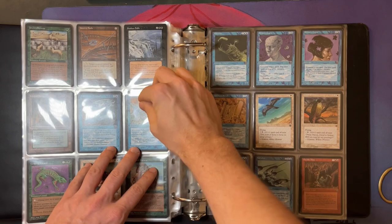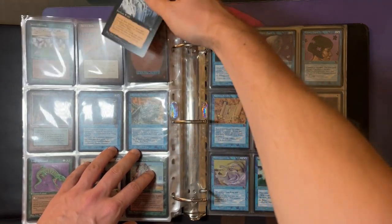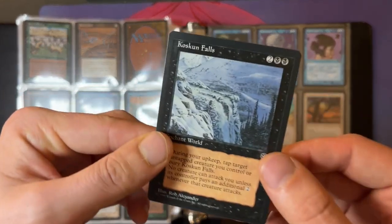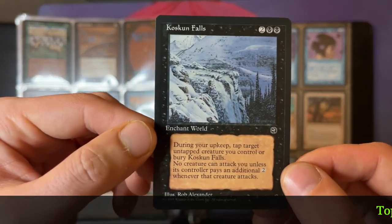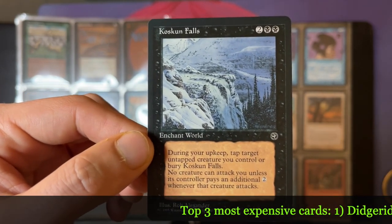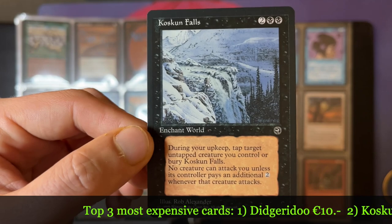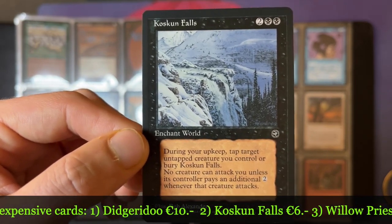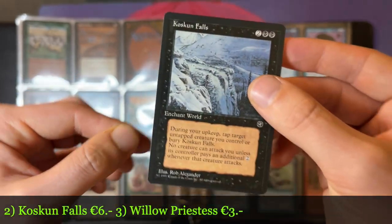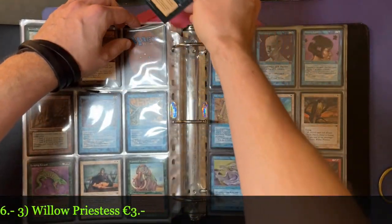Here we've got one of the more expensive cards in the set, because believe it or not, also in Homelands there are some cards that are expensive. This is the Cusk and Falls — two black and two to cast. During your upkeep, tap target untapped creature you control or bury the Falls. No creature can attack you unless its controller pays an additional two whenever that creature attacks. And this is also an enchant world, so Homelands has that enchant world type in the set.